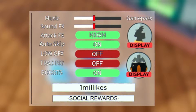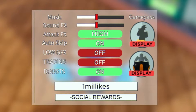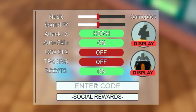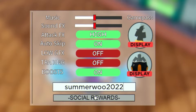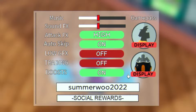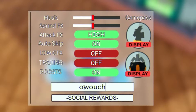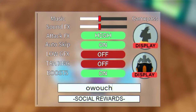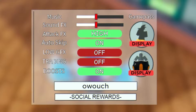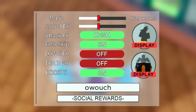Moving on, the next code is 'summerwoo2022' for 750 gems and an EXP4 boost — quite exciting. Feel free to pause this video if I'm going too fast when reading these codes. After that, the next code is going to give you 400 gems. By the time we've redeemed all these codes today, you're going to end up with thousands of gems, which is quite nice.